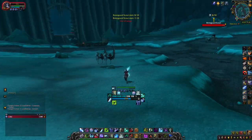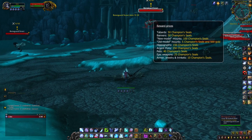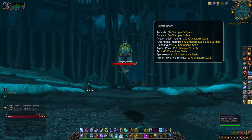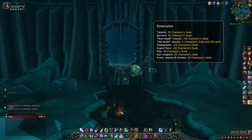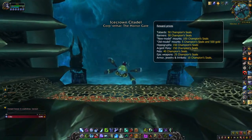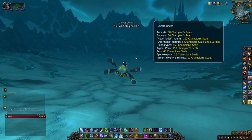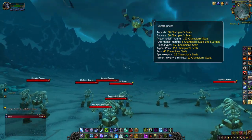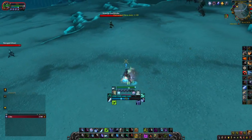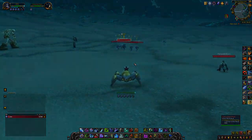The overall costs for rewards are as follows: 50 Champion Seals for tabards, 50 Seals for banners, 100 Champion Seals for new model mounts, 5 Seals and 500 gold for old model mounts, 150 Seals for hippogriff mounts, 150 Seals for the Argent Pony, 40 Champion Seals for pets, 25 Seals for epic weapons, and 10 Champion Seals for rare armor, necklaces and trinkets. Wowhead has an overall list of all mounts, pets, gear and art bits, and where to buy them — linked in the description below.